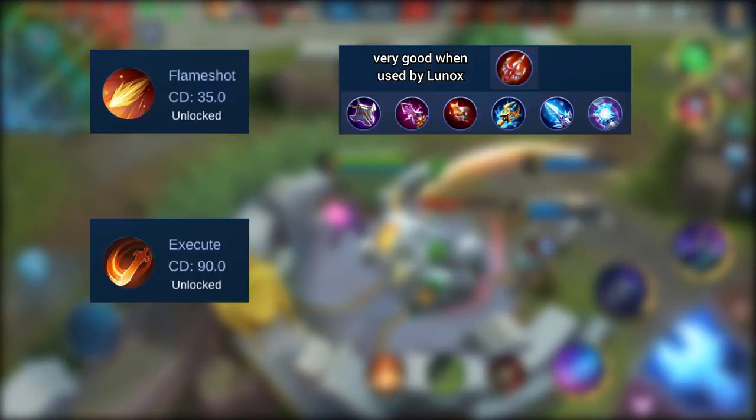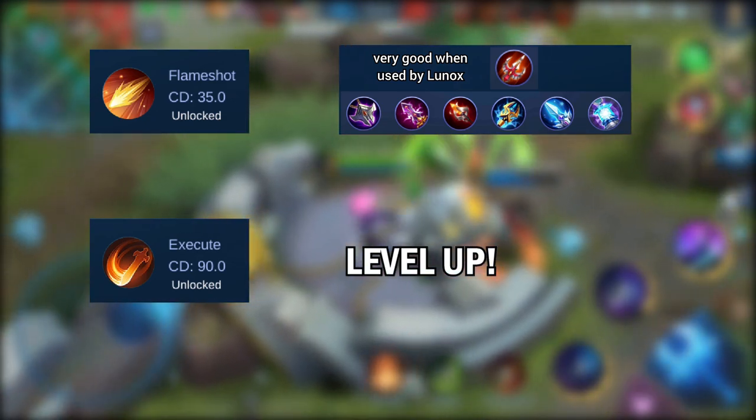To increase Flameshot's damage, get magic items. To increase Execute's damage, get more XP — get to level 15.